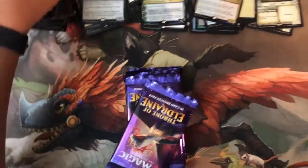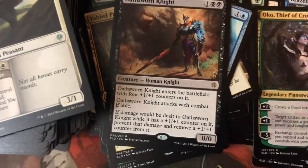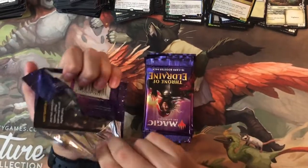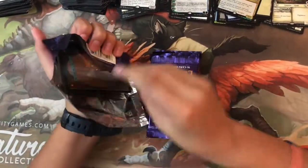Oakhame Knight — nearly unstoppable. Let's see if I can get all three planeswalkers in this set.